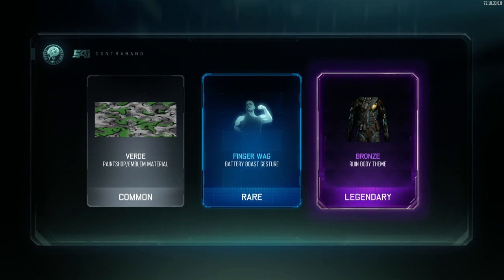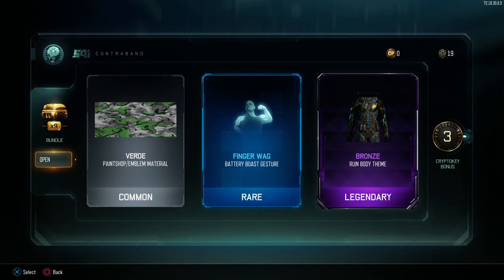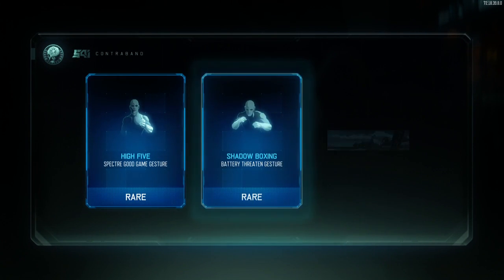That Ruin body! I've been using Ruin a lot - I got the mask for him so I got the body for that. Awesome. I've been really enjoying Ruin and the gravity spike, so that's awesome that I got the chest armor for it.